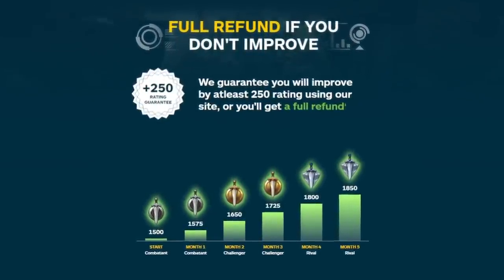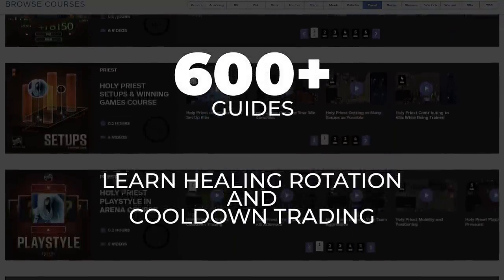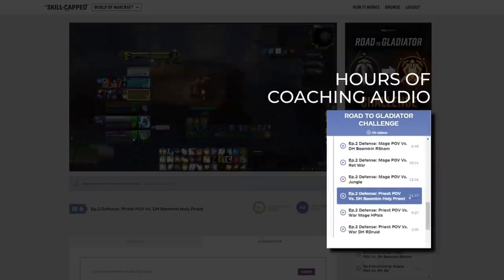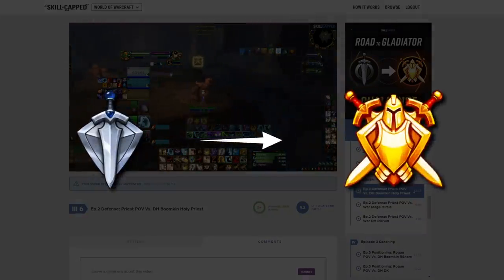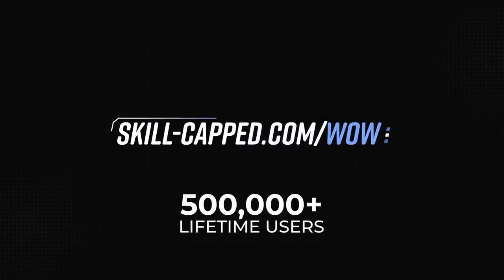SkillCapped has world class courses for every healing spec. Their guides cover the essentials like healing rotation and cooldown trading, while also showing you how to support your team with damage and control. They also have hours of coaching lessons from their Road to Glad series, where one website user was able to go from rival to gladiator with the help of SkillCapped's team of experts. With a money-back guarantee, you have nothing to lose — join over half a million lifetime users at skillcapped.com today.